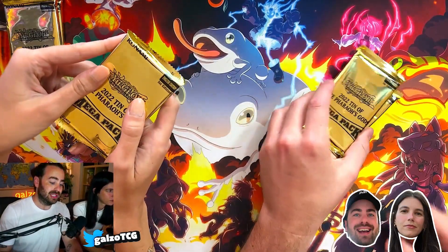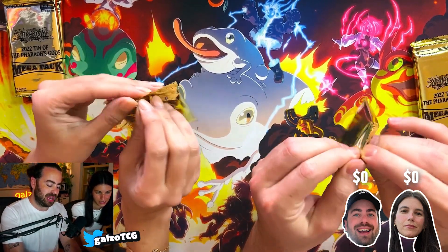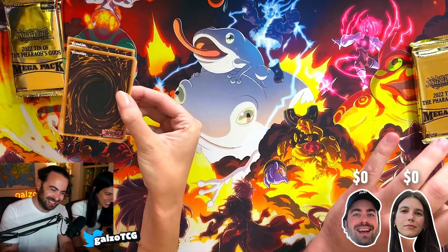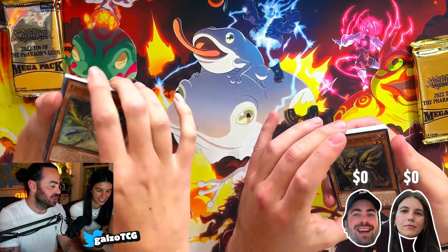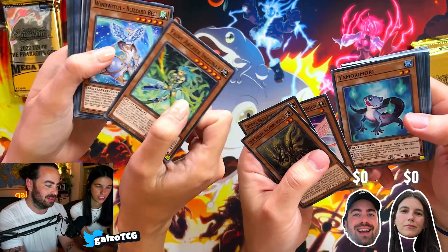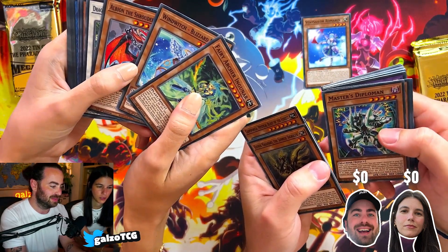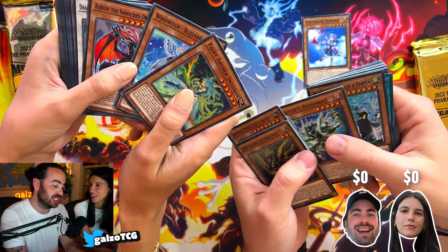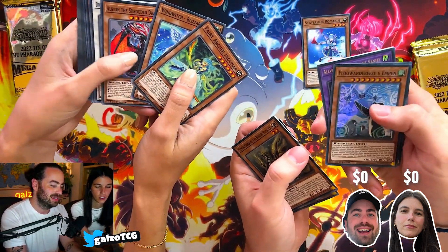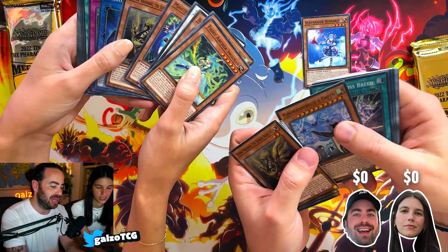Alright, so we're gonna be opening the first tin. These are kind of big actually. How would you say your Yu-Gi-Oh knowledge is by now? None — none at all. So you can just start opening it like this. Oh, I got the Staysailor — I need this one for sure. You can see the holos right here. Just the holo ones you should keep — the holo ones are important. I got an M-Pen, cool.